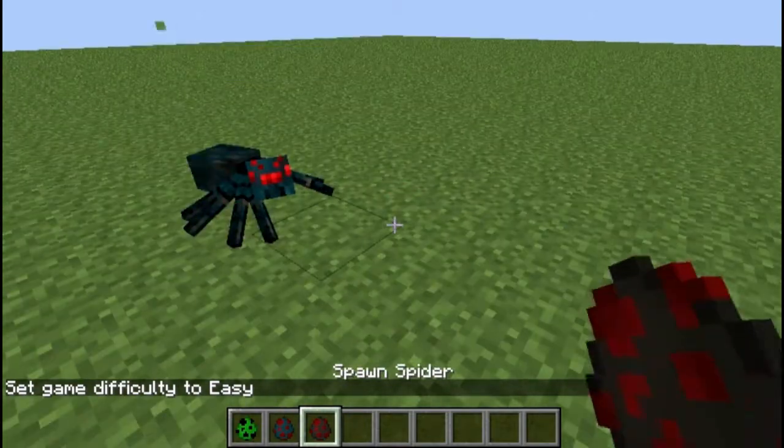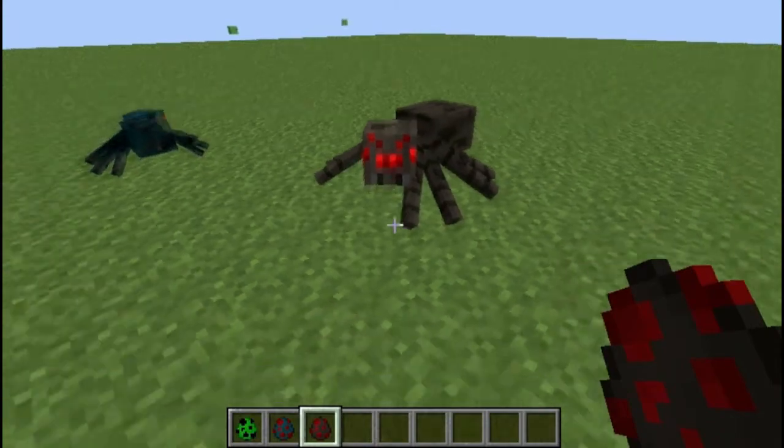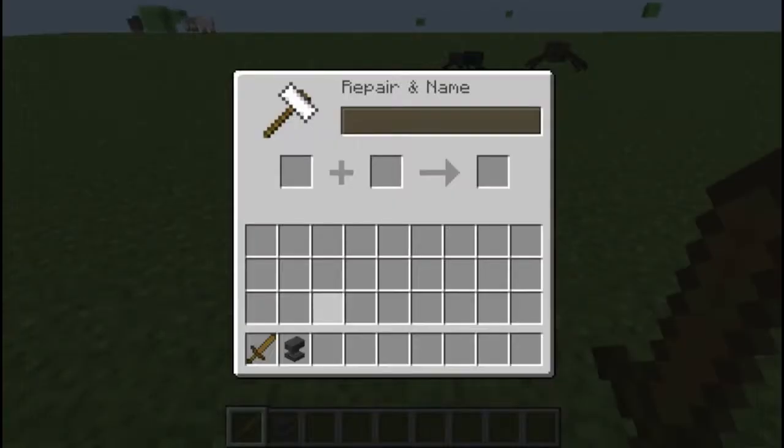All mobs but spiders will attempt to attack the player in creative mode. Spiders will also try to attack you if you look at them.